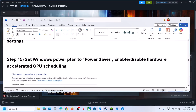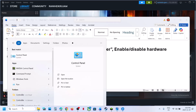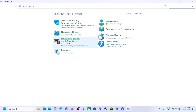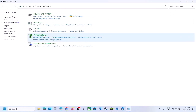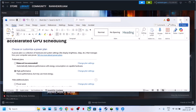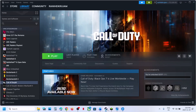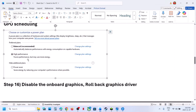Still not working: try Power Saver mode. Type 'Control Panel' in the Windows search box, click Control Panel, go to Hardware and Sound, then Power Options. If you have a Power Saver option, select it and relaunch the game to check. You can also try Balanced or High Performance.